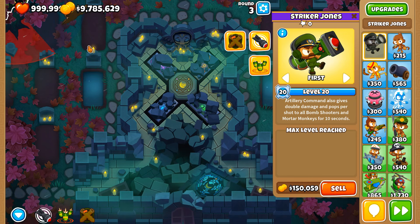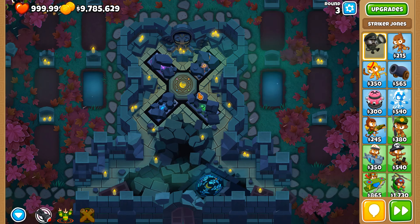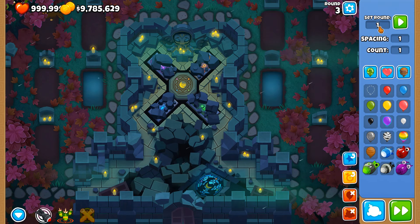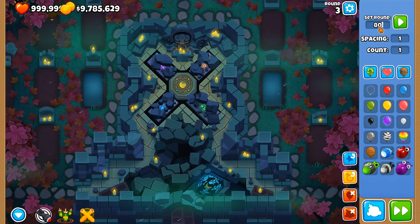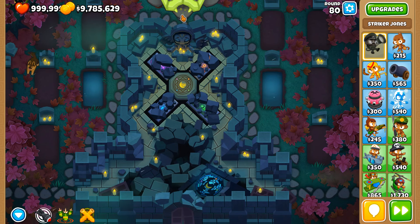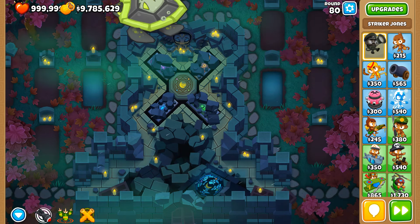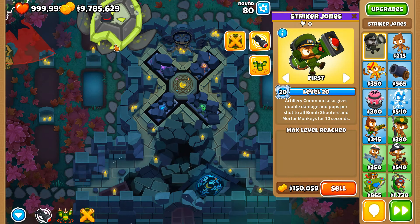Striker Jones is here in this very corner. You can see where his radius is — none of it is anywhere near the track. So in theory, there should not be a single bloon that Striker Jones should be able to target. I'm going to summon a ZOMG, and it'll come along here and Striker Jones is not going to be able to hit it whatsoever.